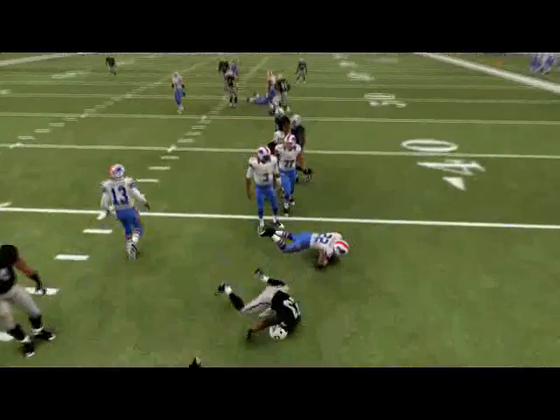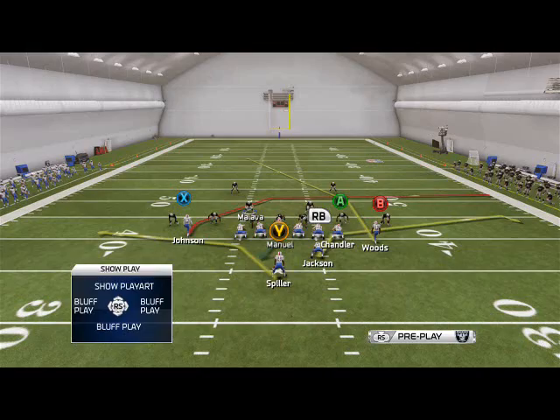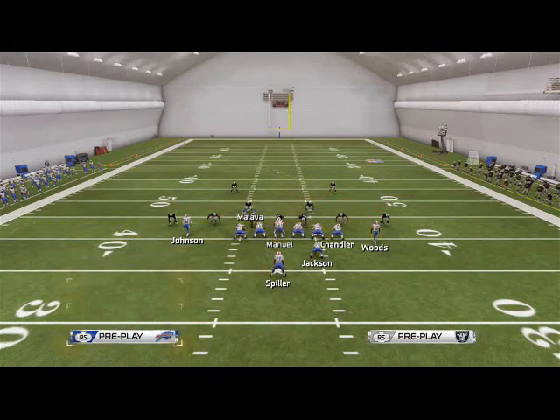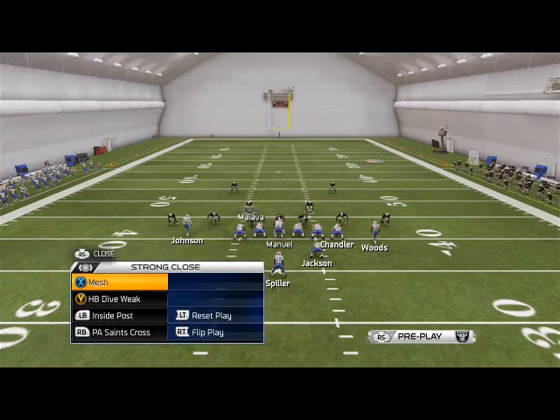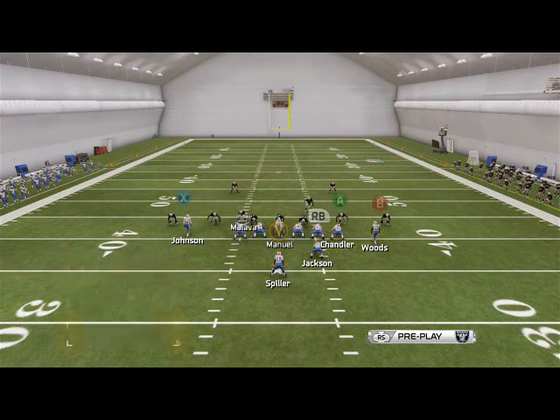The other routes on this play don't really beat man — they're more zone reads. Chandler's blocking so you can put him on a drag if you want and use it that way. The last play I want to focus on is Inside Posts.